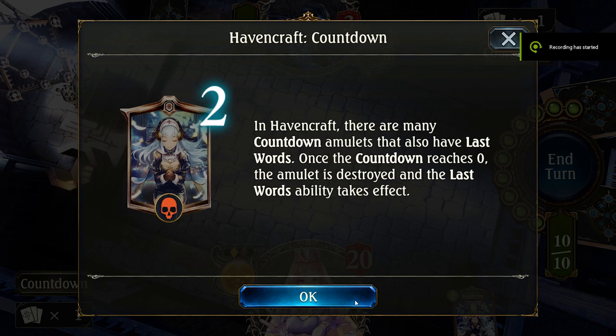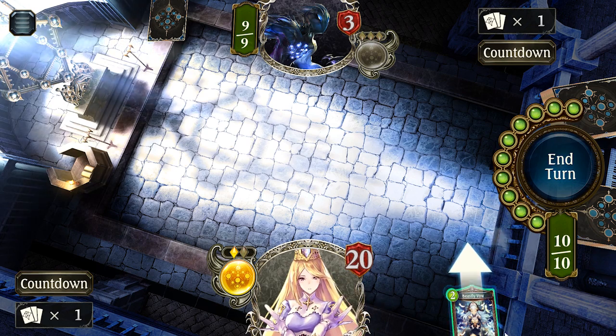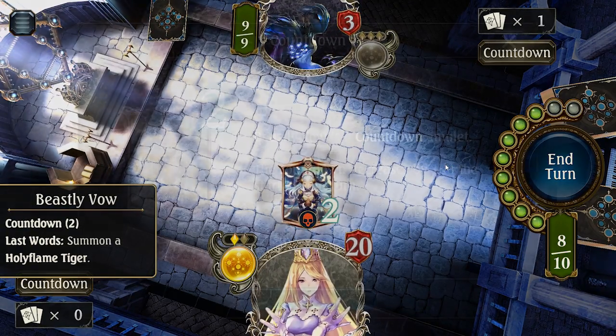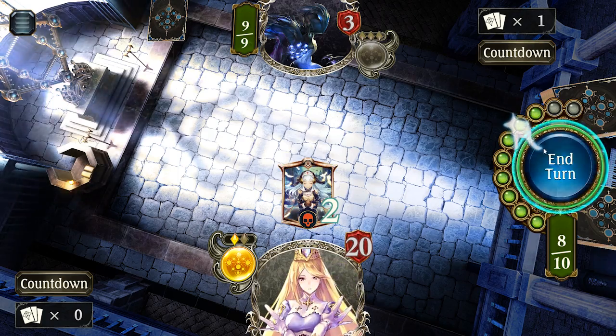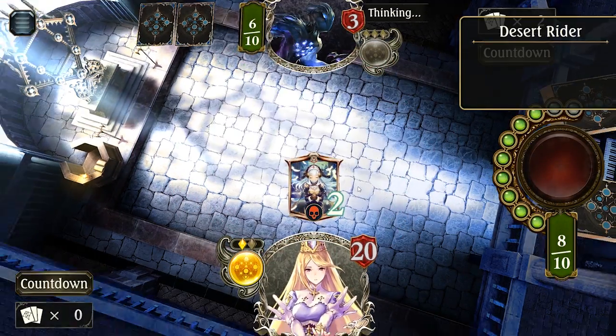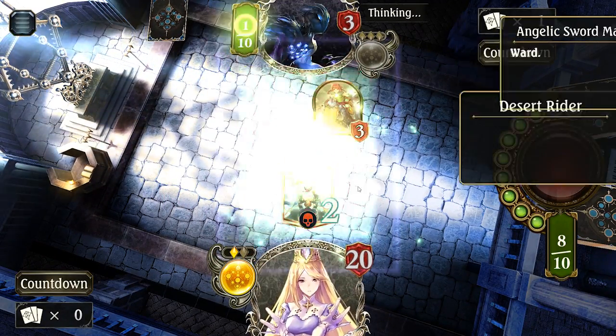Havencraft is a stalling control type of deck that benefits from amulets with countdown abilities. Every turn they lose a counter, and when they reach 0, they summon powerful followers or trigger other effects that are worth waiting for. Use spells and defense-minded minions to keep yourself alive and then storm the board with stall effects in the middle of the game.